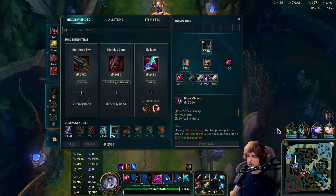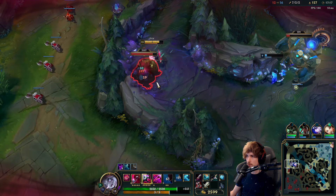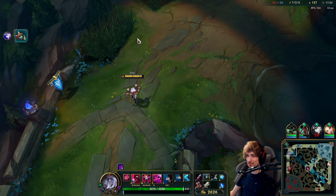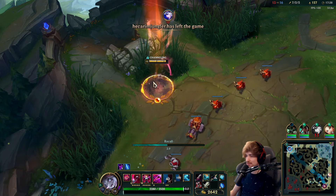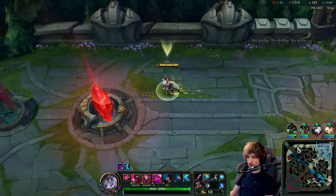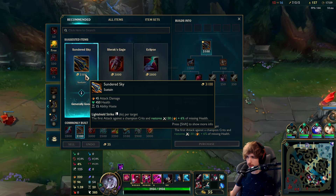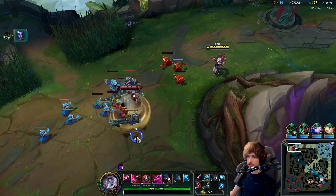We're going to grab a jungle camp so I don't have to sell my Doran's Blade. I had a good feeling he was going to be top lane — I should have just blocked the Lee Sin with my E, but I can't cancel my W so I have to use E for it. We have Black Cleaver now, so we have 3000 HP. We have Recurve Bow — I could still buy into Blade but I think I'm actually going to go into Sundered Sky, because that way we get more HP, more damage, more ability haste, and the effect itself.